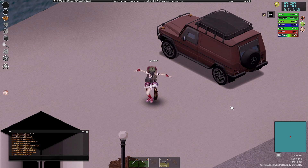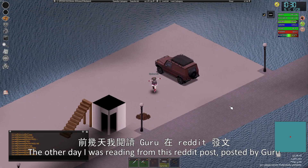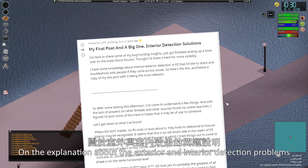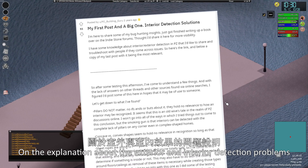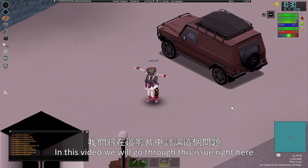Hi everyone, Systematic here. Today's video will be on Project Zomboid, currently build 41. The other day I was reading a Reddit post by Guru explaining about exterior and interior detection problems. In this video, we'll go through this issue right here.